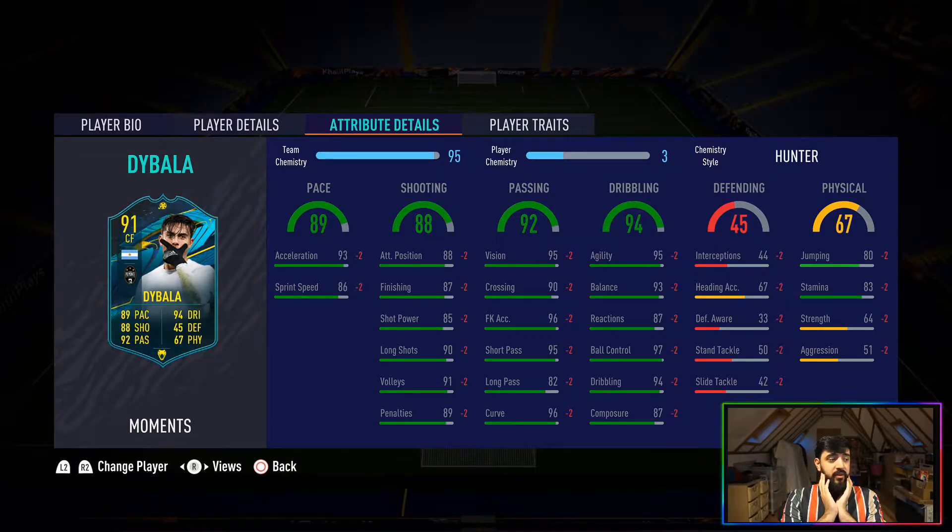Getting into the pros — acceleration 93, so important for moving between the lines and into tight spaces. 95 agility, 93 balance, 97 ball control, 94 dribbling — all contribute to one of the quickest cards I've used this year. He dives into spaces you don't think you can get into, holds on to the ball, and retains it well through tight gaps.